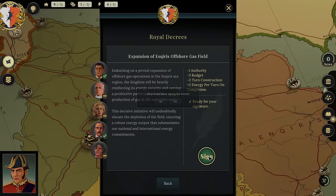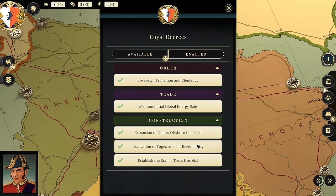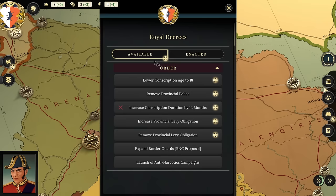That will cost us some money, so our budget is going to drop. But now we've enacted several laws: expanding the offshore gas field, excavating the Topaz ancient city — which should bring tourism and more money — establishing the Romas Taurus Hospital, and a medium initial global energy sale to raise some extra cash. We also did the sovereign transition clemency.